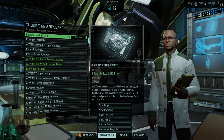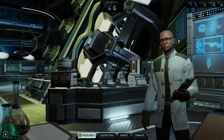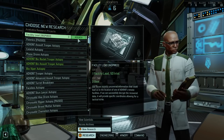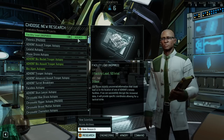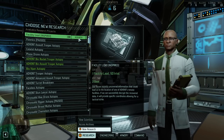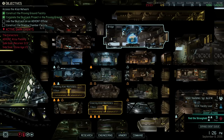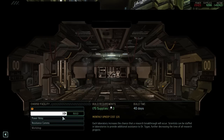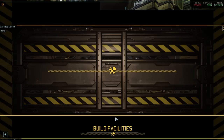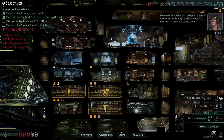On the other hand, it's just two days and it is really good — having that facility lead alleviates so much pressure. I know what I wanted to build: Resistance Comms. There we go. We've pushed our current power systems to the limit and don't have any capacity to spare, which means we can't expand our facilities further.